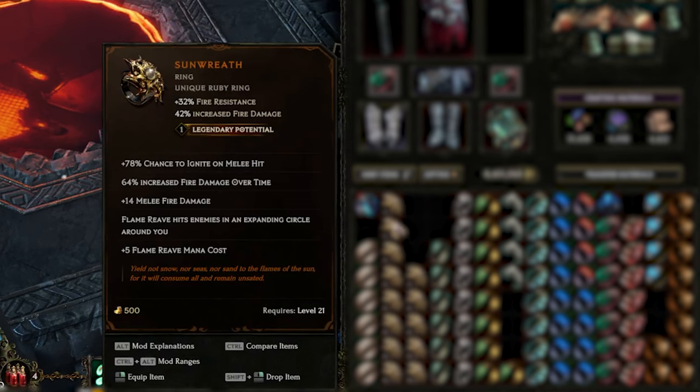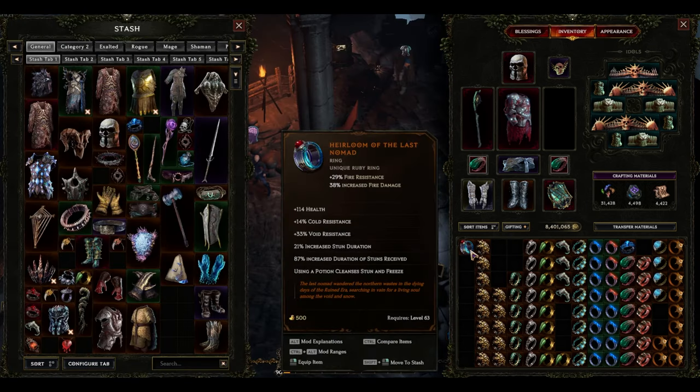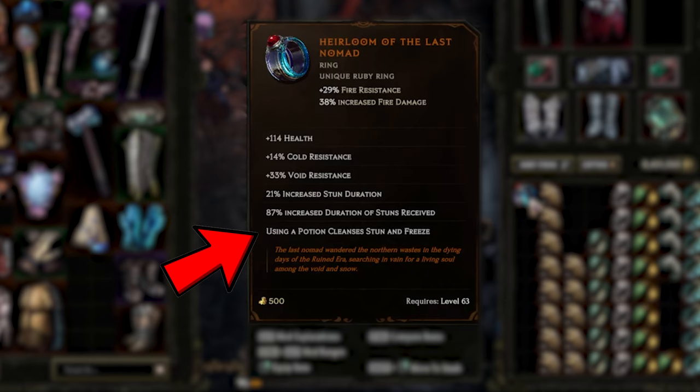3 of these 13 Sunwreaths had legendary potential. I threw all 6 of the Furiverse Persistence down the hole. A rather poorly rolled Heirloom of the Last Nomad, but I kept it anyways because the Stun and Freeze Cleanse is extremely nice on builds that are vulnerable to it.